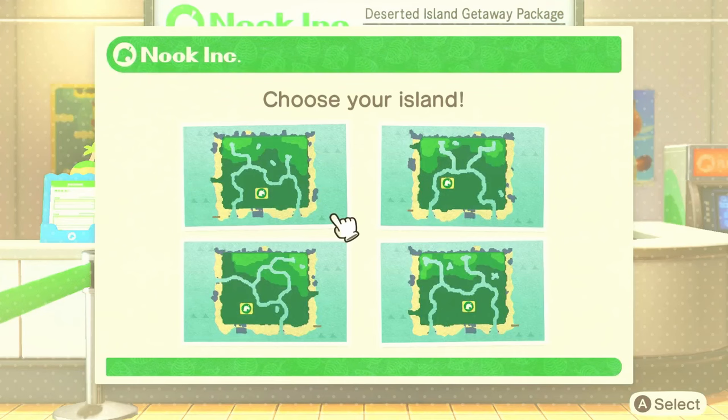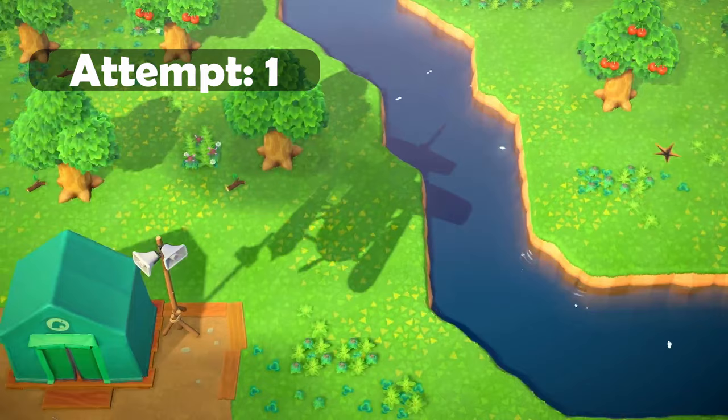I'm going to speed through all the character creation and head on to the map selection. As far as maps are concerned, I'm not looking for a particular map in general. I just want something a bit different from what I've chosen previously, because my two previous islands had a very similar map. I think I'm probably going to go with this bottom left one and we'll see if we have to restart for one of those sheep starters.